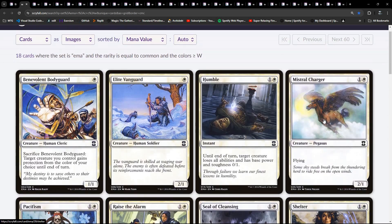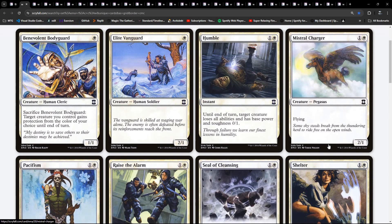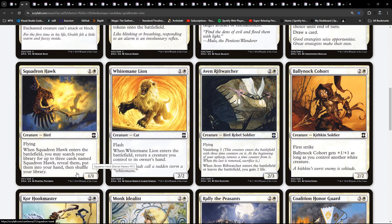Already at common, some interesting ways of dealing with threats. We've got Humble, we've got Pacifism, ways of dealing with artefacts or enchantments. There's our token generation. Another thing that often points toward a certain type of weenie deck is do we have cards generating tokens? And we can see it here. We have Squadron Hawk - so I suppose we have a Squadron Hawk deck.